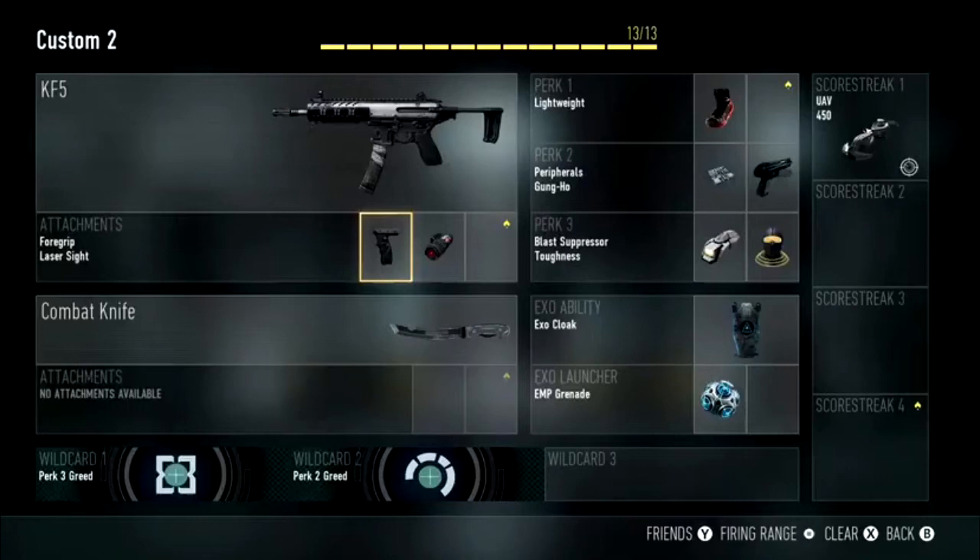I've also chosen two Perk 3s: Blast Suppressor and Toughness. Toughness gives a reduced flinch to help you win those gunfights, especially at medium range when you're not hip-firing and you have to ADS — it will help you win those mid-range gunfights more easily.